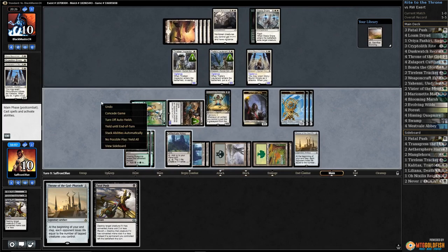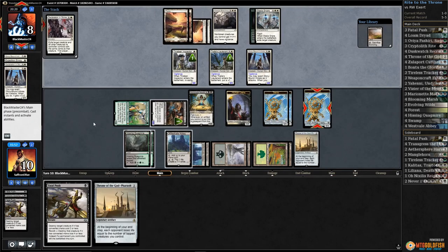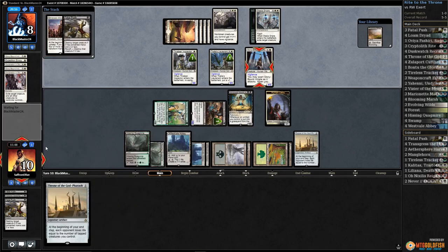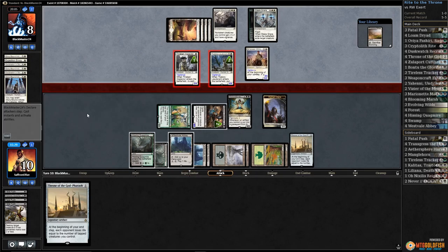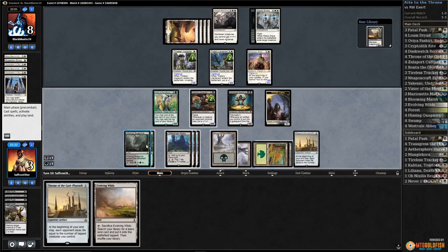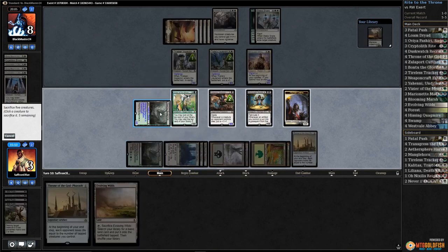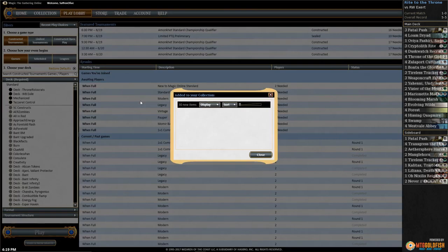I think we just win here. One, two, three — activate Hissing Quagmire, Westvale Abbey for Ormendahl, swing for nine. Our opponent scoops it up. Throne green-black — that was super impressive.